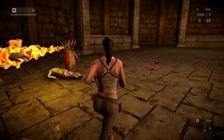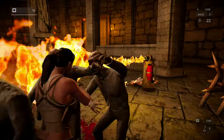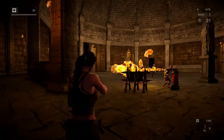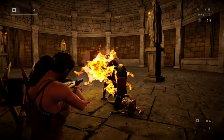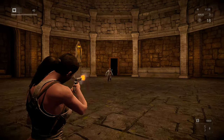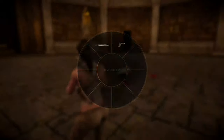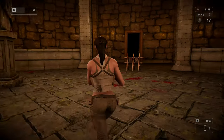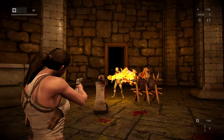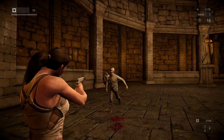Oh my god, this flamethrower is so cool! Except for the zombies that ran through it and are going to kill me. Sometimes you get into a locked situation where you're just getting tumbled on and can't really move. At close range you don't really have much defense unless you switch over to a melee-based weapon. Ammo is definitely an issue — it runs up pretty fast, so you've got to use it sparingly.